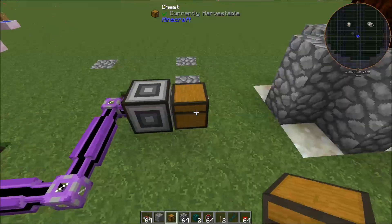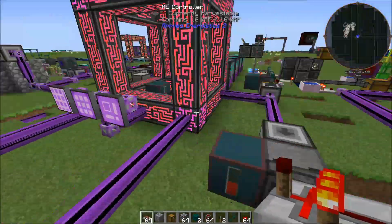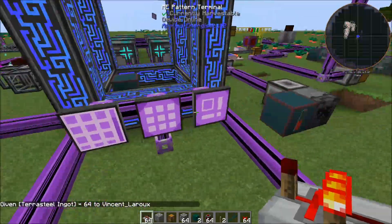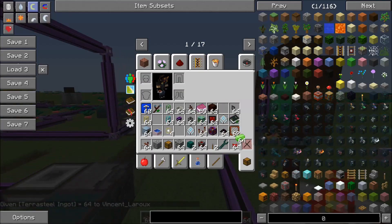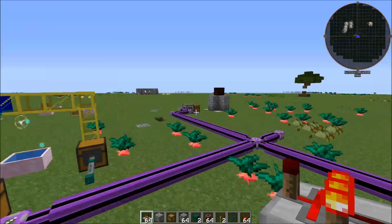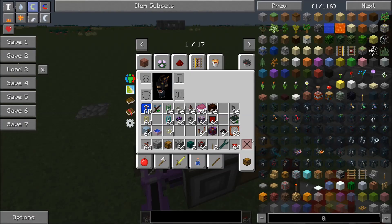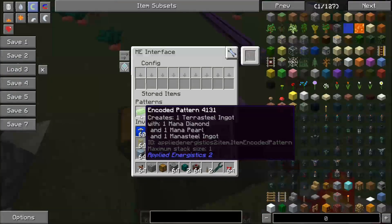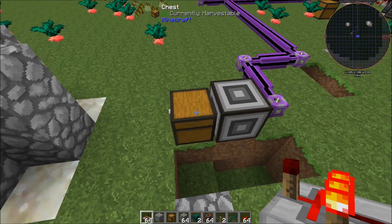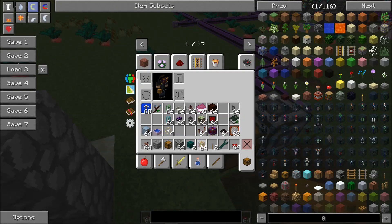Let's set up a pattern. I've already got one in here because I was playing with it earlier and set up a design I was very happy with — it works and it's smart about it. The way this will work is it will put the Mana Diamond, the Mana Pearl, and the Mana Steel into this chest. Now we're going to tell it how to extract and how to do it in an intelligent manner.